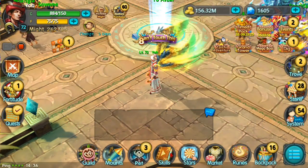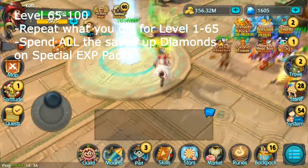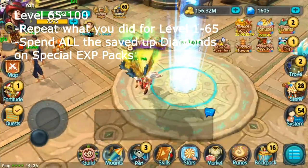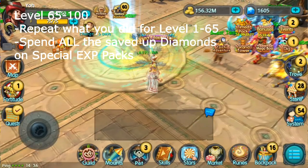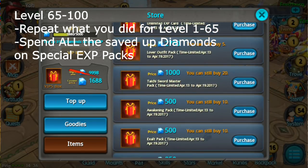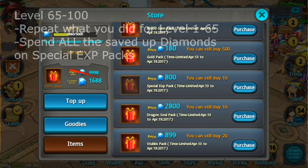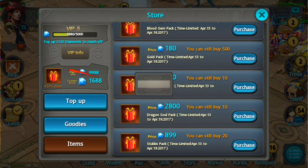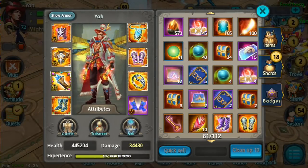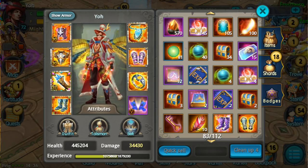After you get to level 70 — I mean, you can do this at a lower level, but I prefer at least level 60 or 70. I would say at least 65. Spend all the diamonds you saved up on the Special Experience Pack. Buy all of them — they're so useful.